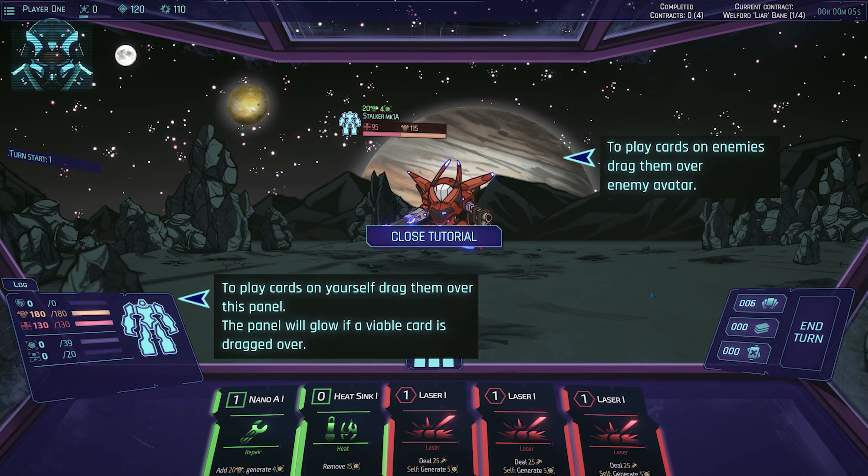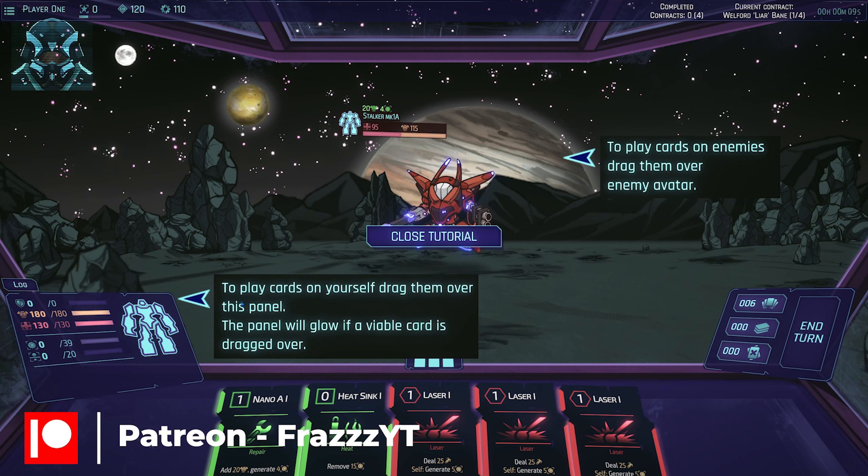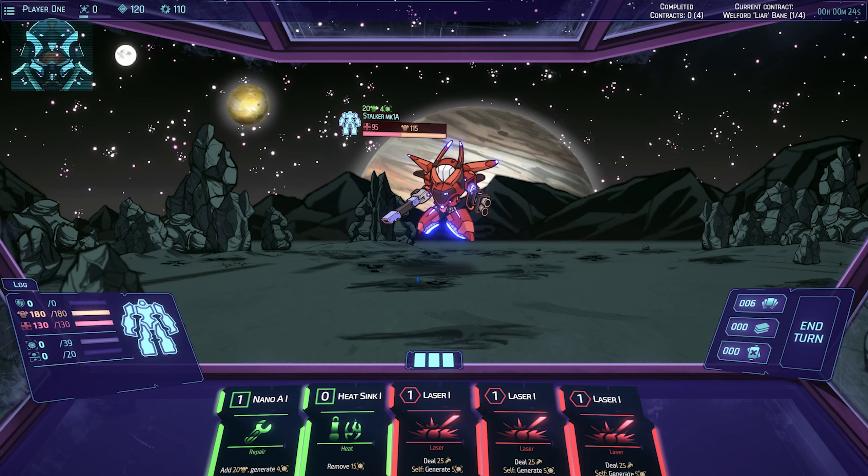When it popped up on Twitter I was like, I need this. Alright - play cards yourself, drag them over this panel. This panel will glow if a viable card is dragged over. So play cards and drag them over the enemy avatar. I can't really seem to do anything so I need to close this.